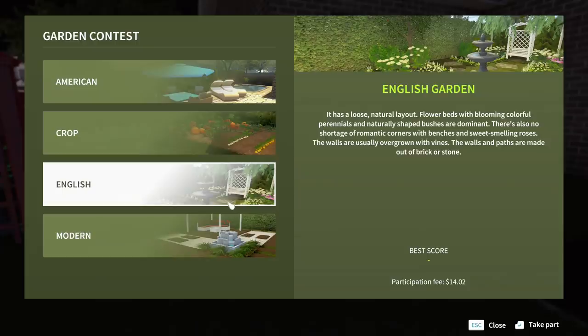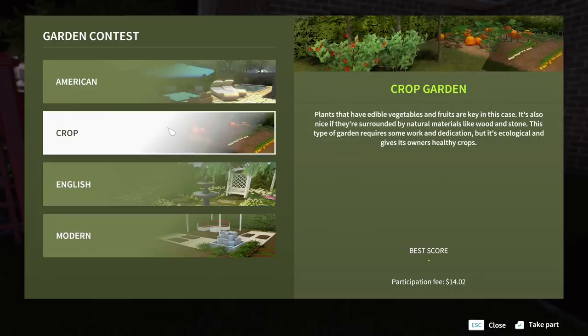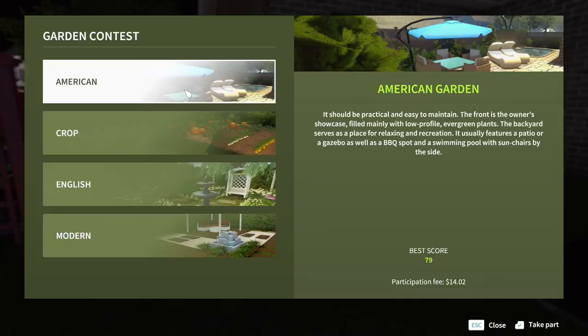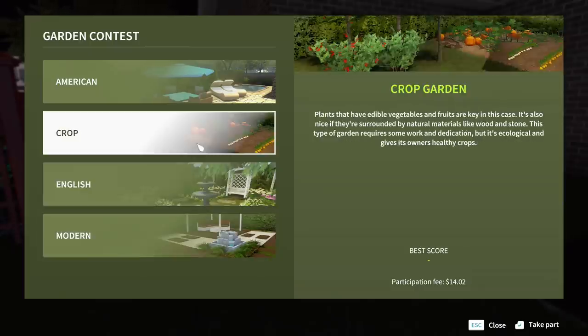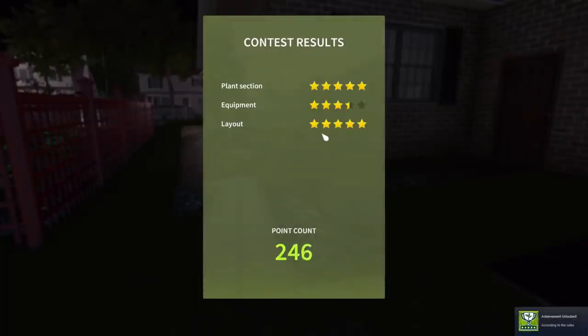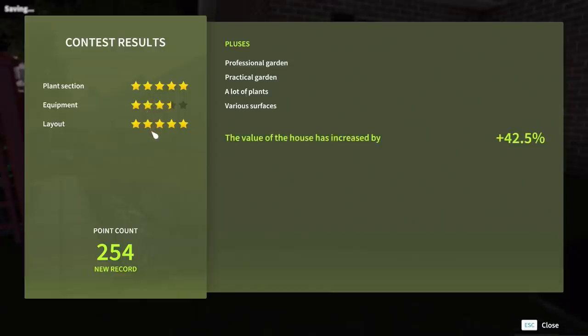We're going to submit our garden for a contest. There's four different categories: crop — plants that have edible vegetables and fruits are key; natural materials like wood and stone; the American one — barbecue, swimming pool, sun chairs — I don't have any sun chairs; and English — overgrown walls, romantic corners with benches, sweet smelling roses — I've got a lot of roses. Or modern. Honestly, I don't think any of these really describe my garden particularly well. I've got a bit of everything except modern. We're going to go with crop, just because I planted so many crops. Fingers crossed. Plant selection, equipment, and layout. The value of my house has gone up by 42.5%!